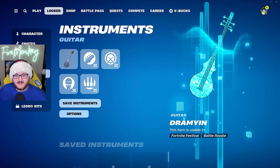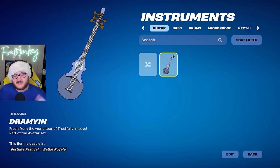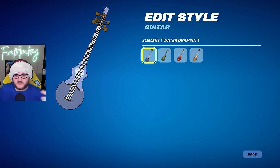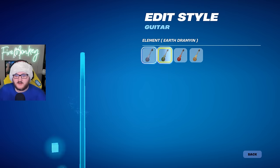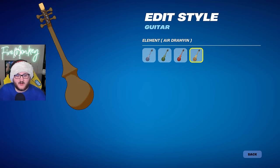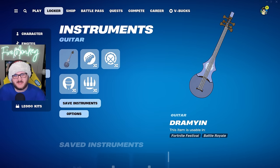There are currently some Coachella instruments that are encrypted, but what's not encrypted is the Avatar x Fortnite guitar — the Drameon instrument with four different element styles: water, earth, fire, and air. All of these are usable in Fortnite Festival. I think you can earn this from the event pass, though I'm not sure if it's a free or paid tier.